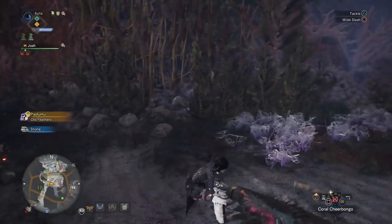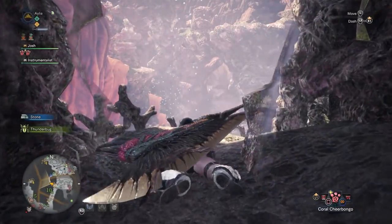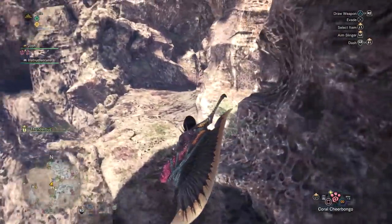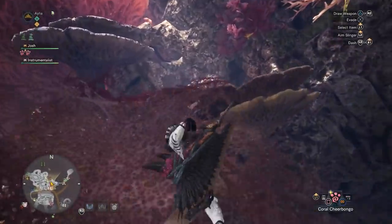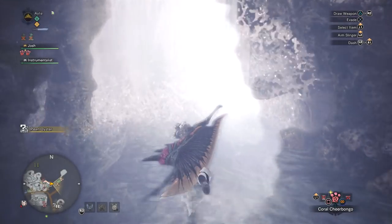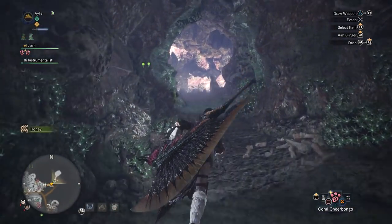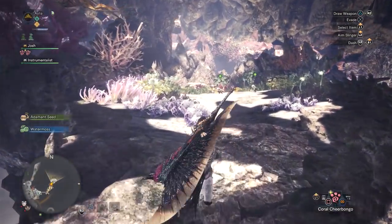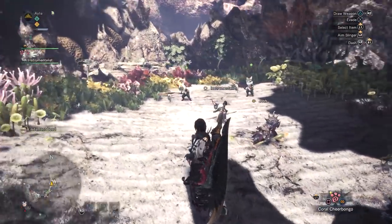You fight them and kill the three Shamos that they're riding, and then they will run away. Once you have killed them, you want to head through this little crevice — you should have a Scoutfly trail now — follow it round, admire the view, and then bob underneath this waterfall, which will take you to the Coral Highlands Grimalkin Secret Lair. Once you get here, they will speak to you and ask you to go kill two Tzitzi-Ya-Ku. It will be an actual proper quest. You do that and you get the Coral Orchestra — it's really that simple.